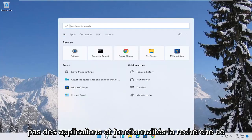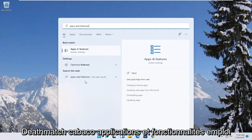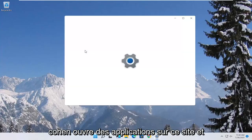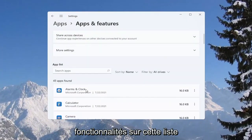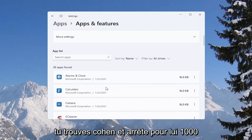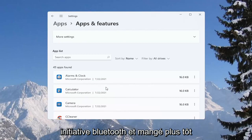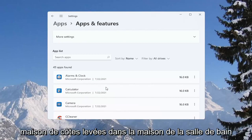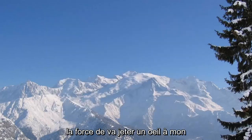You can also go to Apps and Features — search for it in the Start menu and open it up. From the list, you can uninstall programs you're no longer using as a way to free up hard drive space and reduce the chance of different updaters running in the background while you're playing your games.